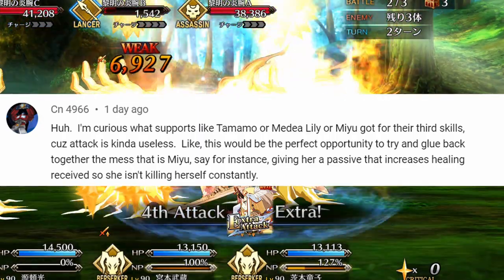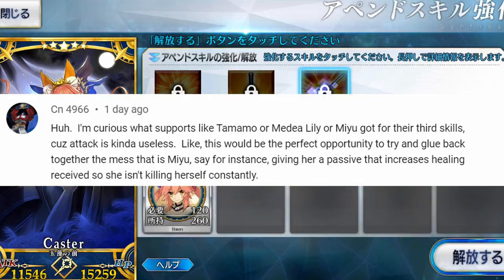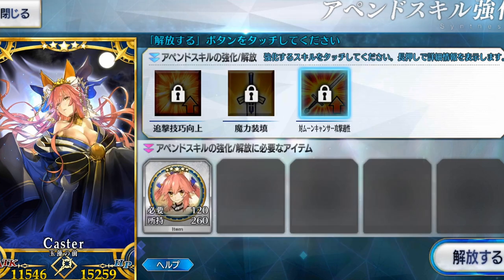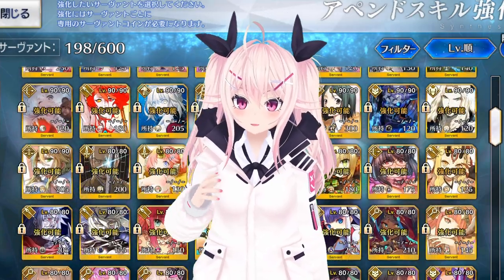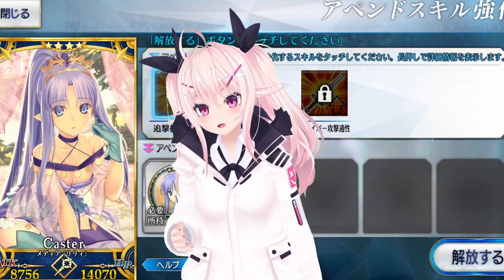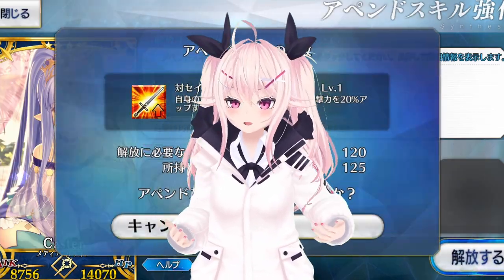What do supports like Tamamo or Miyu get for the 3rd Append Skill? Attack would be kinda useless for them. Yes, attack is rather useless for them, but the 3rd skills are still attack up towards a specific class, unless they're a berserker like Nightingale — since berserkers can increase critical damage resistance towards a specific class instead, which is even more useless in my opinion.